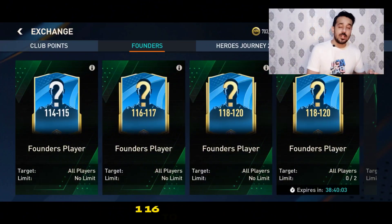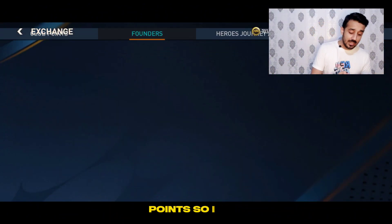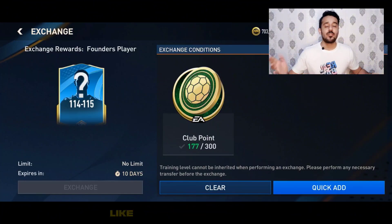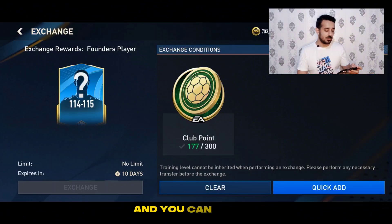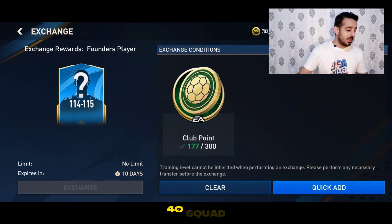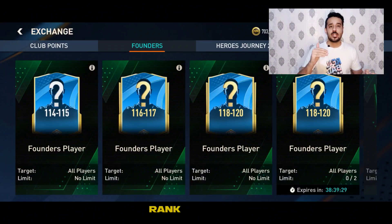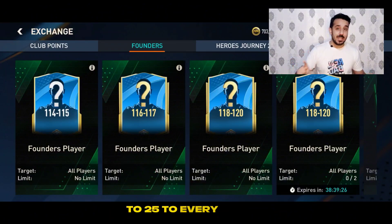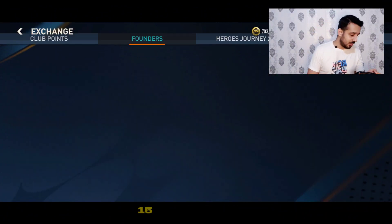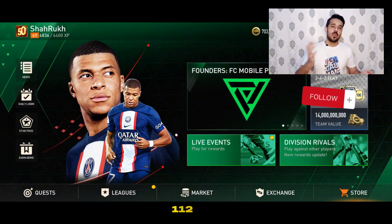There are also club points exchanges available for 116 to 117 overall players. For those who don't play Challenge Mode and don't have enough club points, I advise going for the 114 to 115 overall exchange, because 300 club points are easy to get — from the weekly quest you get 300 club points directly. You just need 114 to 115 overall players to get 140 score. Your skill boost should be at least 17 to 18, rank transfer should be 25 for every player and 30 for one player, and you will get 140 overall.